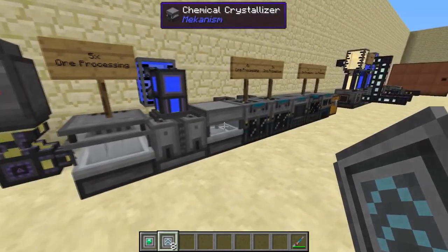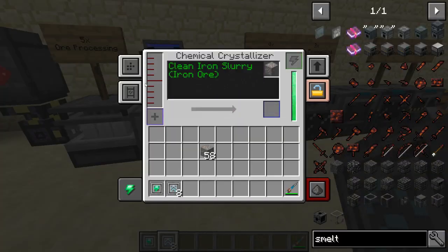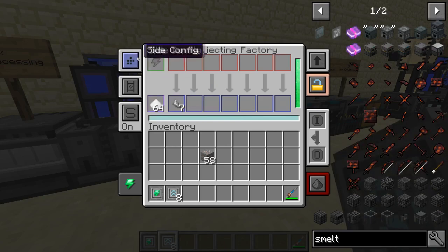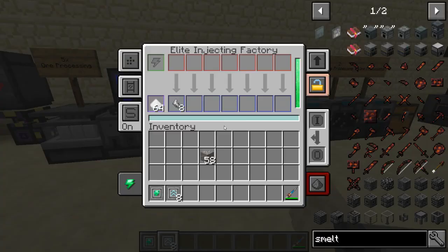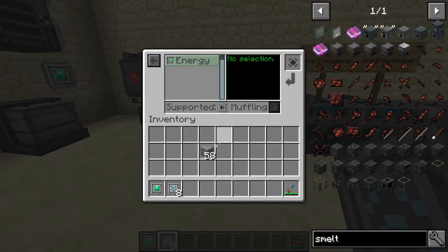The dirty slurry gets washed by the chemical washer into clean iron slurry, which gets crystallized into iron crystals. Those iron crystals get turned into iron shards — we get five crystals out of each block of iron — and from there it's the same process as before through the rest of the chain.